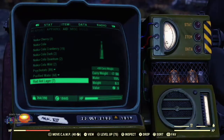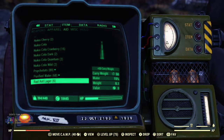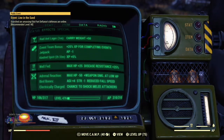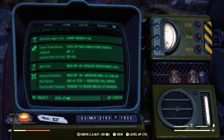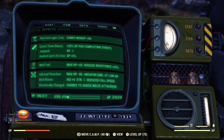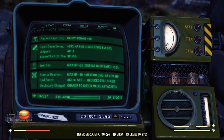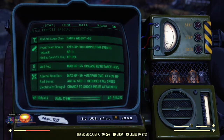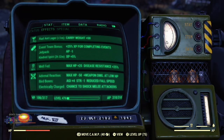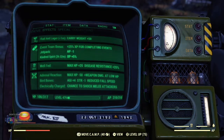Let's test the effects. My carry weight was 390 and now we have 440, and that lasts for one minute. But be aware that when that minute is up, you lose 50 carry weight for a minute. That's enough time for you to get to your camp or to a vendor to unload gear that you're overweight with and don't really want to drop and lose, so it's always handy to have on you.